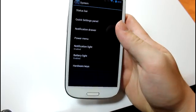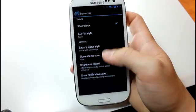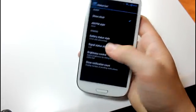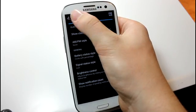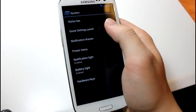And then you have System — this is where the real goodies are. You have Status Bar where you can edit your battery icons. Let's say you want a circle with a percentage — you can see it just changed right up there. That is pretty cool. You also have Brightness Control, so you can just slide your finger along the status bar to adjust brightness, though it is a little tricky to get it to work sometimes.